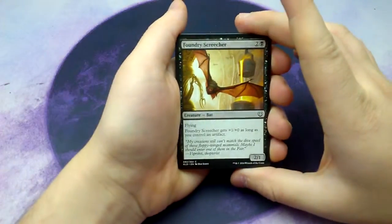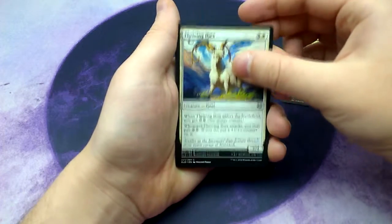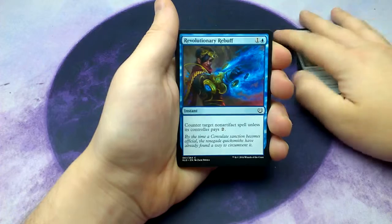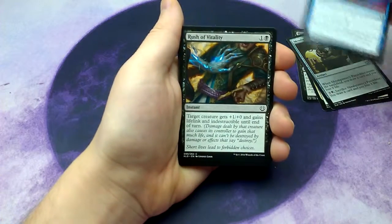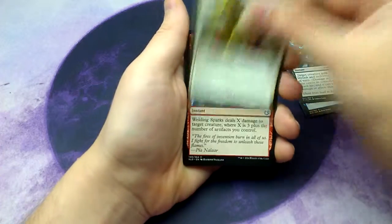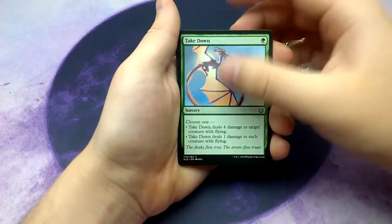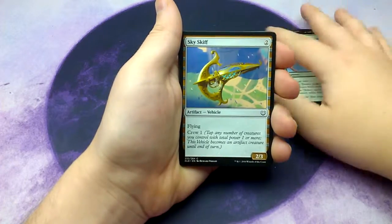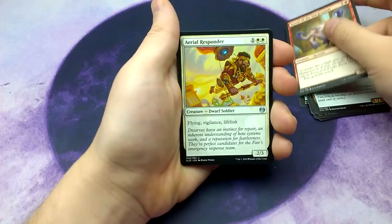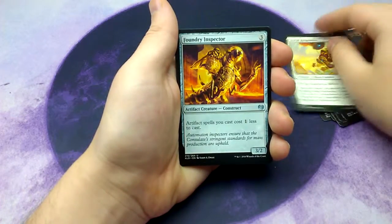First we have Foundry's creature, Thriving Ibex, Metal Spinner's Puzzle Knot, Revolutionary Rebuff, Rush of Vitality, Revoke Privileges, Welding Sparks, Take Down, Sky Skiff, Terror of the Fairgrounds, Area Responder, and Foundry Inspector.